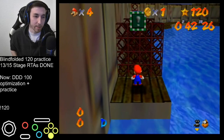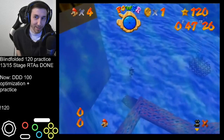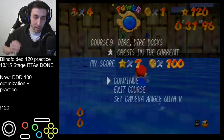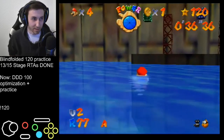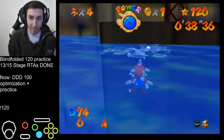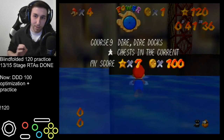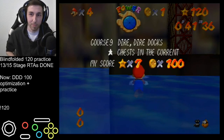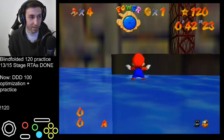Sometimes it also doesn't work. But there was the sound - so the C-left during the air gets stored. What implications does that have for visual speedruns? Probably nothing - this is completely useless information. Maybe you can do some lag reduction hyper strats with this, like when you grab the cap for the cap star in DDD.